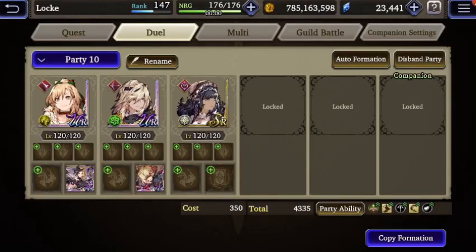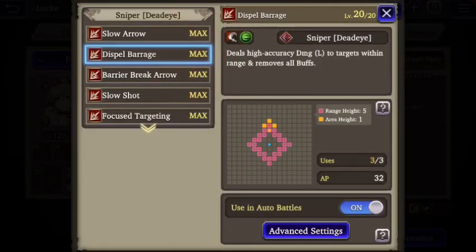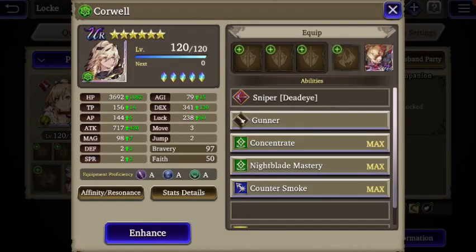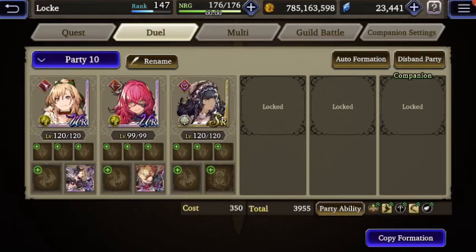Still, rangers are capable of handling so many things. Federica has missile penetration so she'll always deal some damage. Corwell or Nevlu with their Sniper sub job have Dispel to remove buffs, Barrier Break to remove barriers, Slow Shot, and Target to increase defense penetration. Corwell specializes in accuracy so he'll most likely always hit enemies and has a guaranteed hit skill. Nevlu has access to Haste and Quicken. You can also go with a double Quicken Federica team — that can work as well.